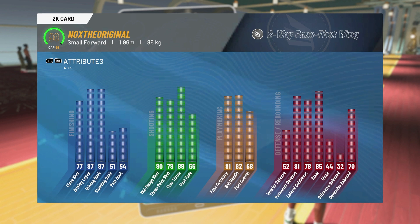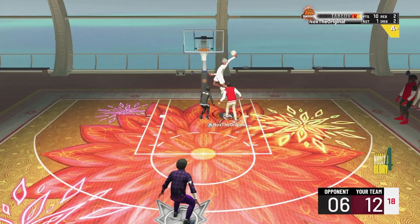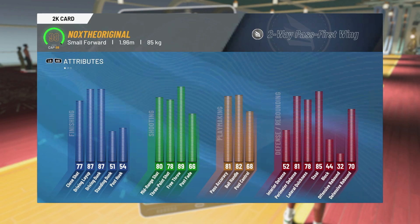The pros and cons of this build: I can shoot, I can dunk, I can drive, I can dribble, and I got defense too. The only bad thing is I don't get enough defensive badges. Now if you're someone who has hit 40 four times and reached legend, you get a couple extra badges — just use those for defense and it'll make this build overpowered.